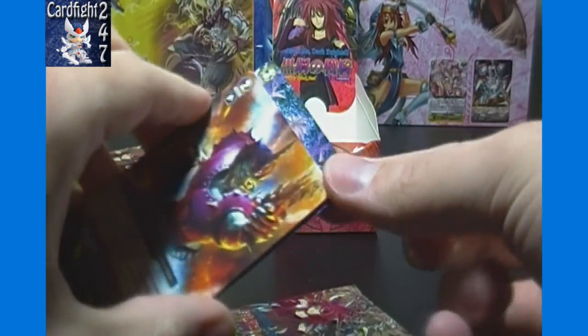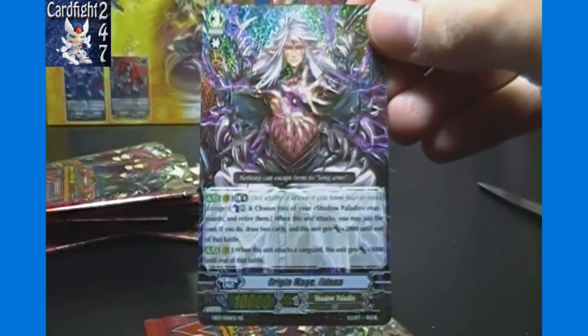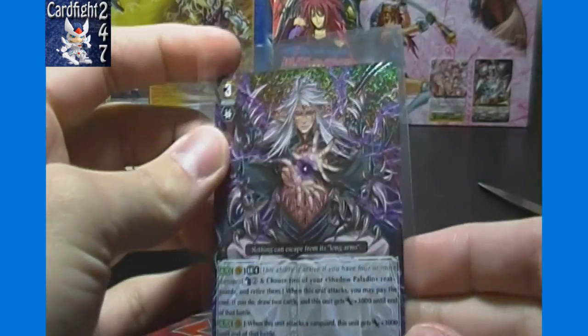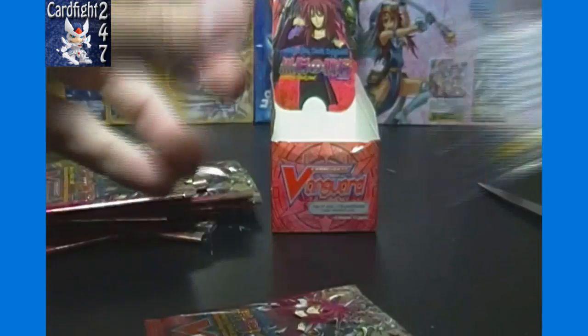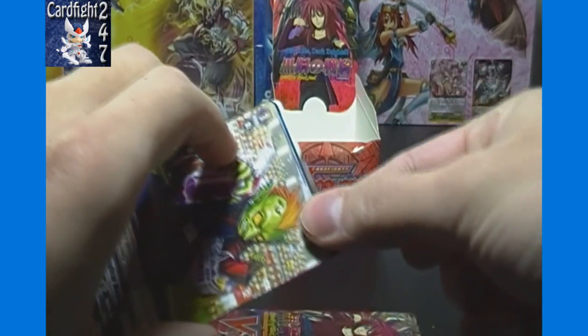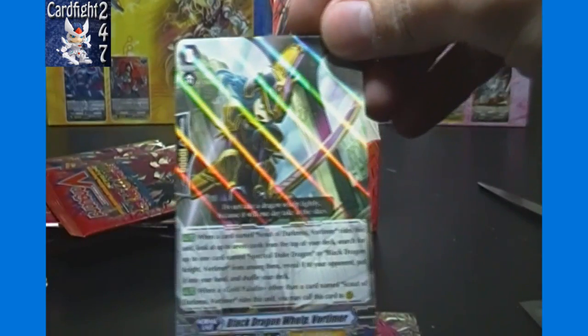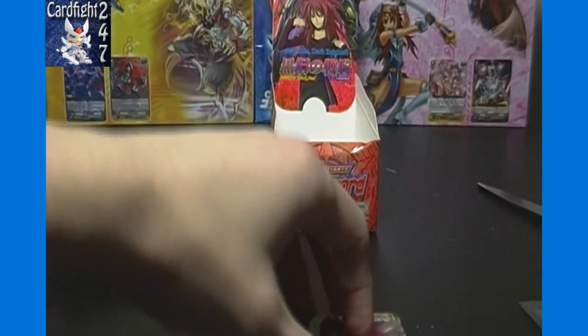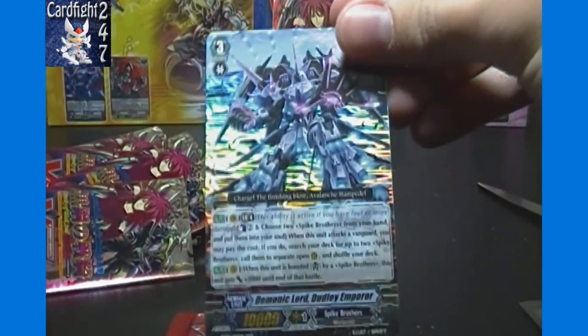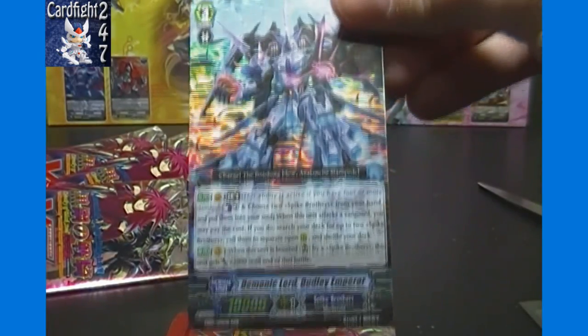Hoping our triple rare will be Spectral Duke Dragon — we got four of each though. There's Eldana, so that streak is still alive. Every box — through nine boxes we have nine double rare Eldanas and an SP Eldana, so ten Eldanas in nine boxes. So what's our triple rare going to be? Black Dragon Whelp of Vortimer, the starting Vanguard. Demonic Lord Dudley Emperor, triple rare!